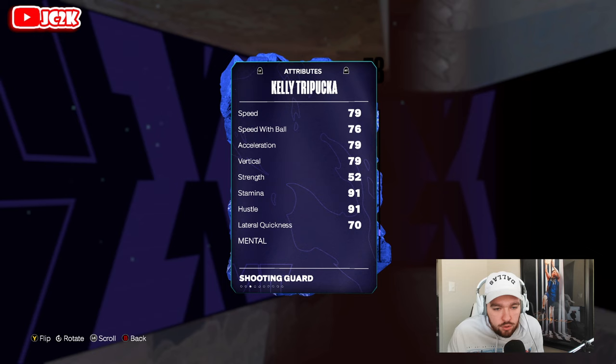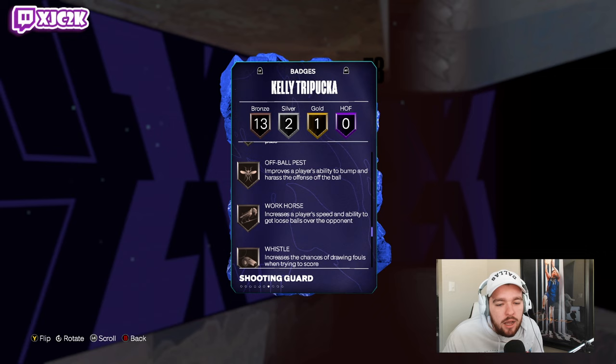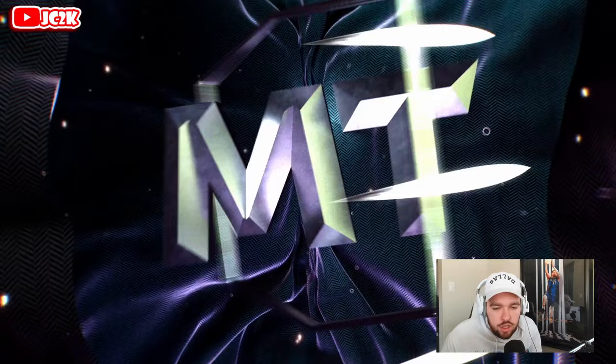Badge-wise: one gold Catch and Shoot, two silvers — Corner Specialist and Slippery Off-Ball. 13 bronze badges include Claymore, Green Machine, Bailout, Off-Ball Pest, Workhorse, Whistle, Open Look, Spot Finder, and Touch Passer. Not bad — honestly pretty solid. His badges aren't amazing but that's okay. We're early enough in the year where I don't think that makes a huge deal in most matchups.